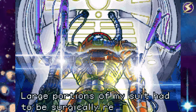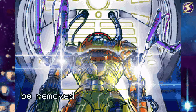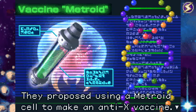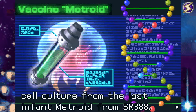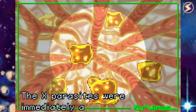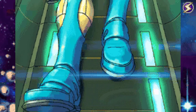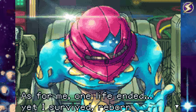Large portions of my suit had to be surgically removed, dramatically altering my physical appearance. However, the X in my central nervous system were too embedded to be removed safely. I was given a minimal chance of survival. They proposed using a Metroid cell to make an anti-X vaccine. The serum was prepared and injected without delay. The X-Parasites were immediately and completely destroyed. One life ended, yet I survived - reborn as something different.